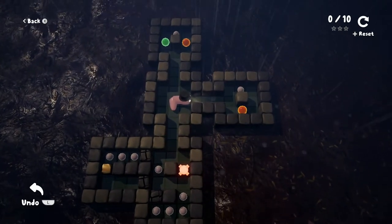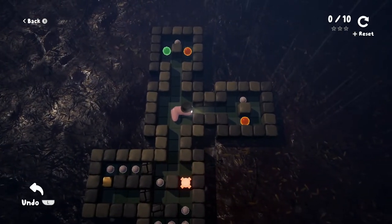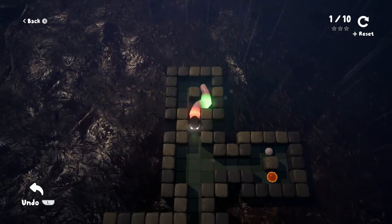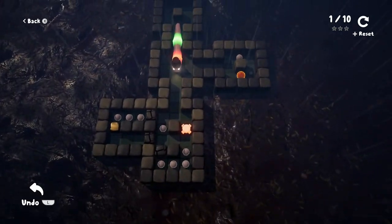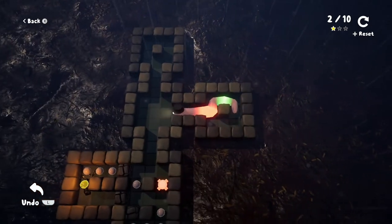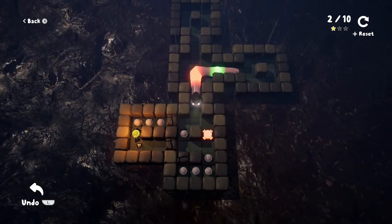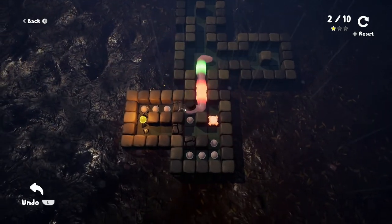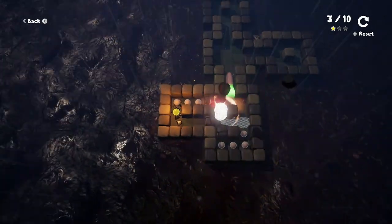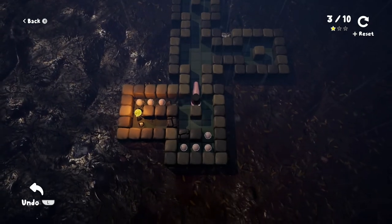We gotta go down and around and up the way. How do we want to do this? I think we want to go up here first, get our good boy here. So let's see if these stack. I'm going to go ahead and get all of the bombs. I think what I want to do then is go in here and hit this. That got one of them open, but not both.